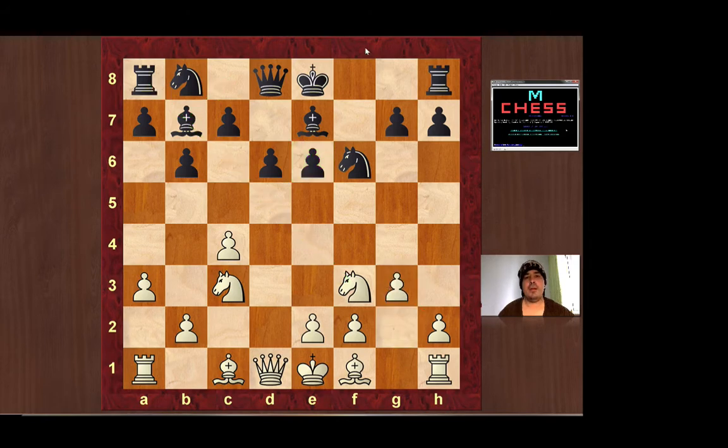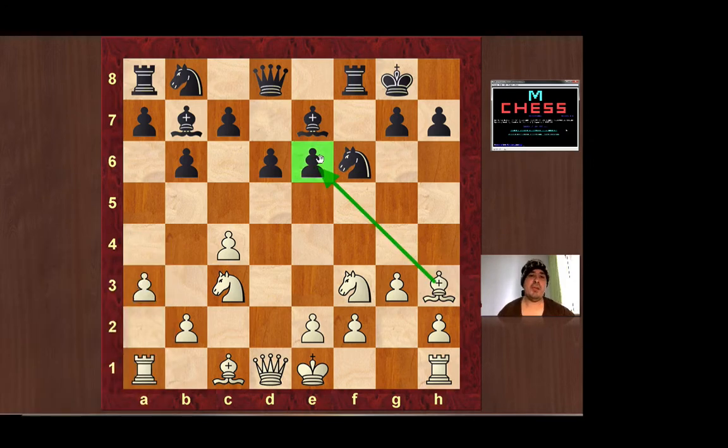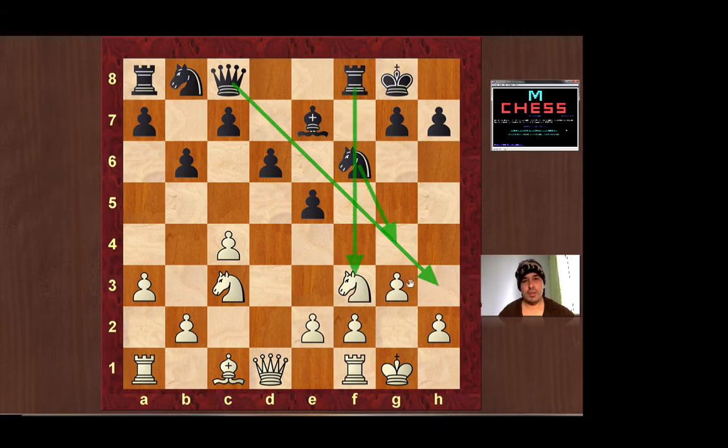I played g3 and he castled, then I played bishop h3, hitting the weak pawn straight away. He played e5 just getting rid of it, but the white squares are super weak now. I castled, he played bishop c8, and I swapped. Now all of black's pawns bar one are on black squares and he doesn't have a white-squared bishop. Look at all these Swiss cheese-like white squares around here that he doesn't have control of.